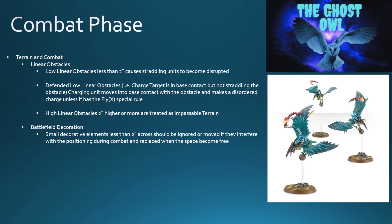Battlefield decoration — small decorative elements less than two inches across, such as signposts or wells — should essentially be ignored for combat purposes. If they're in the way of units moving into base-to-base contact, just move the decorative element out of the way so positioning can take place as normal, then replace it when the space is free. And there we go — that brings us to the end of the combat phase and the end of the four main phases of the game.